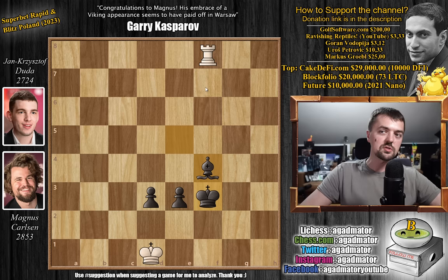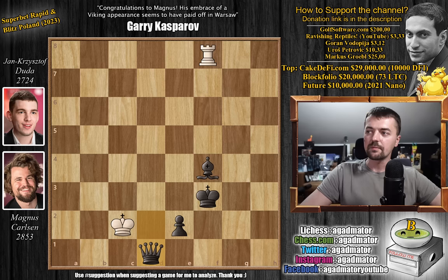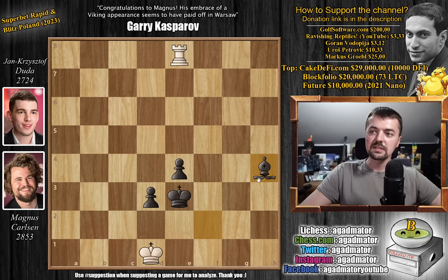Whatever you play, either this is winning or now even this is winning — it doesn't really matter what you play. King d1, e2 with check, everything is nicely defended. You are going to move d1 queen — easy win. However, Duda missed it. King to d4 was played, and now rook to d8 with check. Magnus again gets another lease on life.